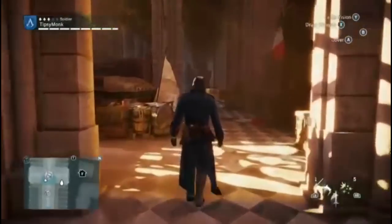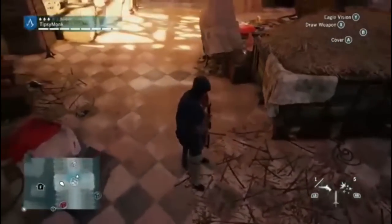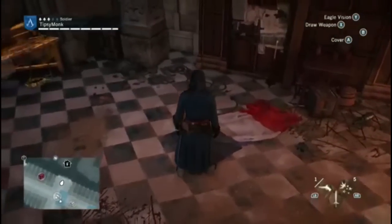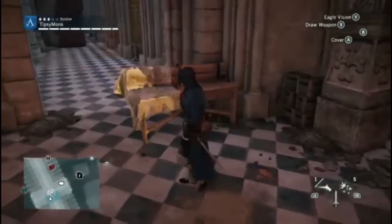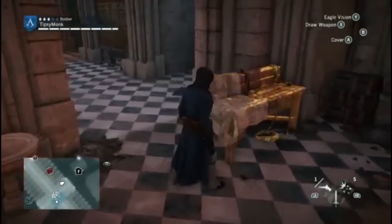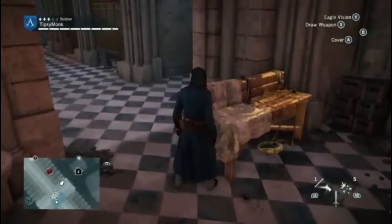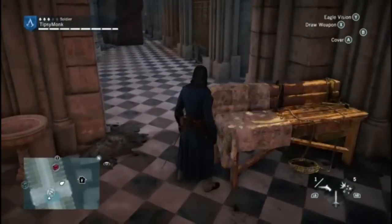Moving on to environment texturing — this was another one I really focused on for this review. Just the amount of textures you see in just this one scene is pretty incredible: stone, wood, cloth. You've even got a special material that highlights this lift-off point — it's a material that just oscillates back and forth with that gold metallic overlay to it, which is pretty cool.